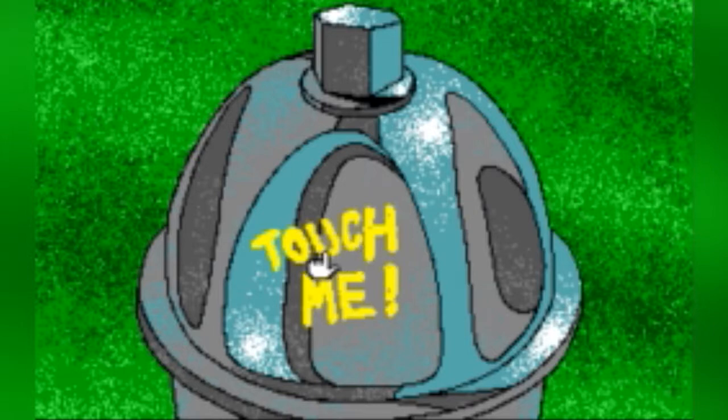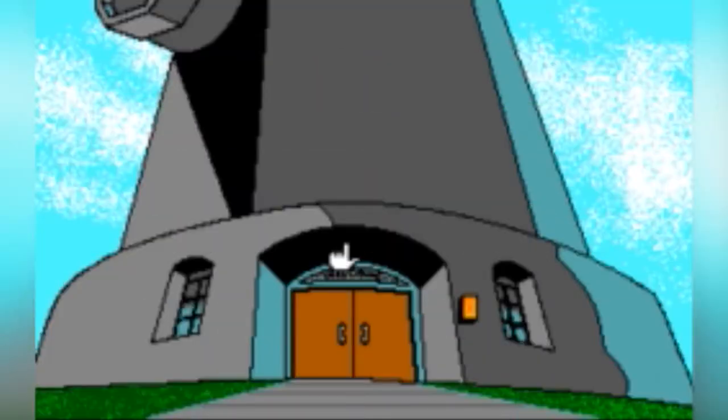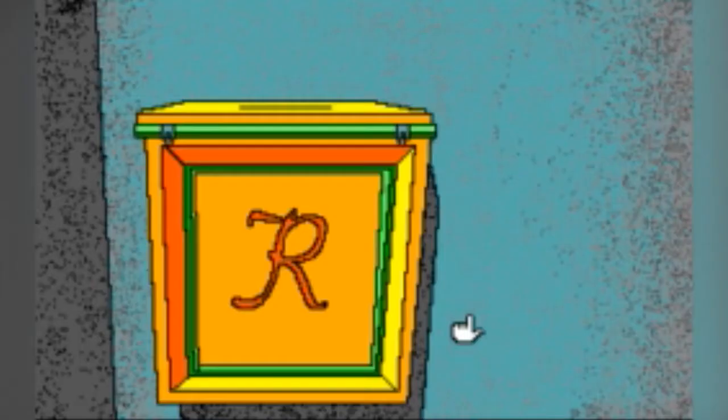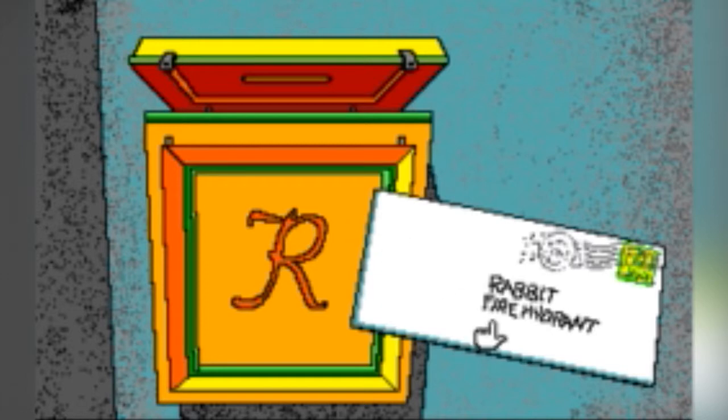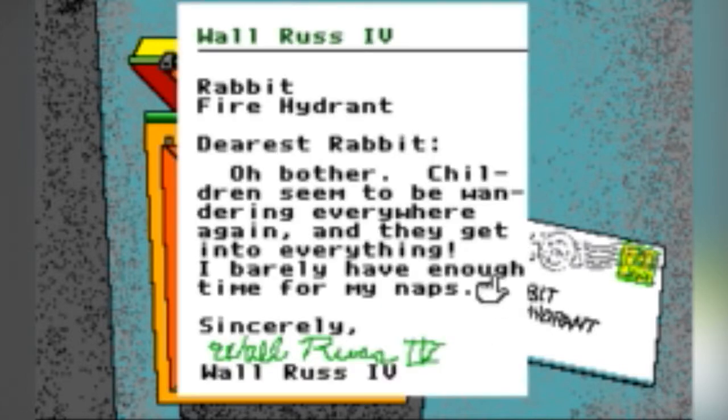But if you're the kind of fourth-grader who sees a fire hydrant and thinks, I'll check it out — then there's things for you. Oh, it's a letter to Rabbit with no return address. Well, one of us has to read this aloud. You've got a great reading voice, Matt. Walrus four — oh, that's clever, I didn't get that until I read it aloud. It's a play on words.